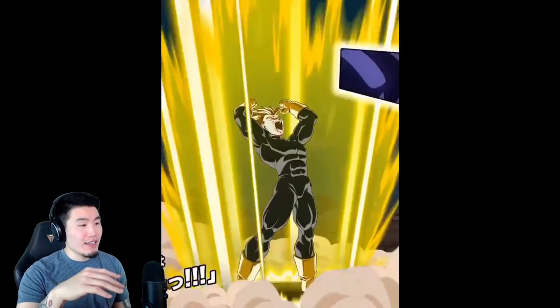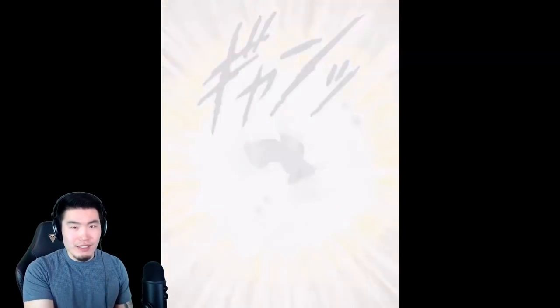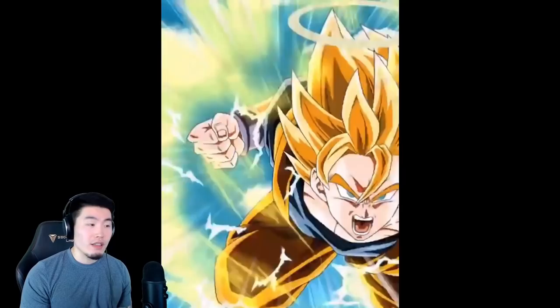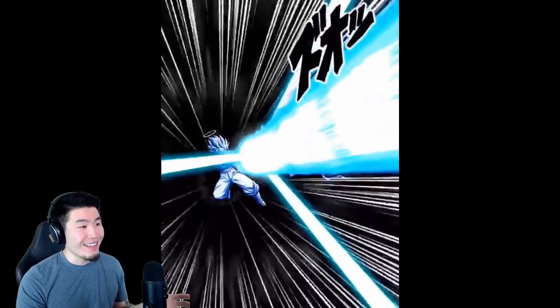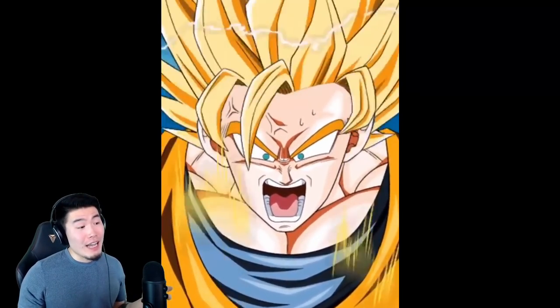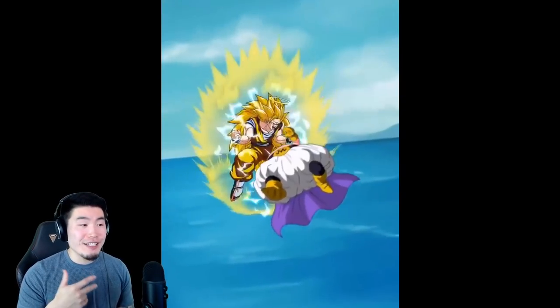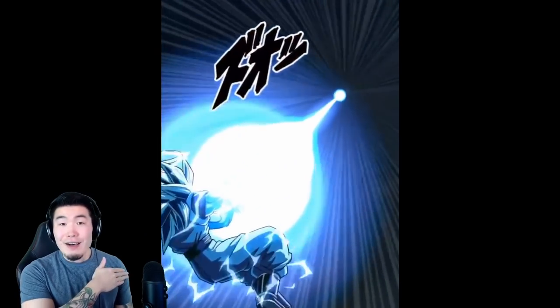So the first thing we started with here is the Super Saiyan Gohan — Goresh said Super Saiyan Saiyaman, but it doesn't look like Saiyaman to me, so I'm assuming that was a mistake. Decent super attack right there, nothing too crazy. But the Goku, especially after he transforms into Super Saiyan 3, is just amazing. Amazing, amazing animations. They've been doing a really good job with these animations recently — using scenes from the anime and actually improving upon them a little bit. And especially this close-up of the Super Saiyan 3 Goku's Kamehameha — amazing animation.